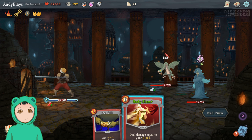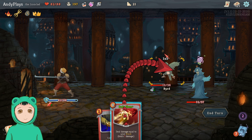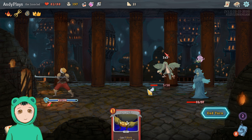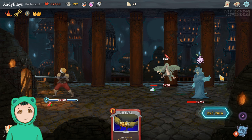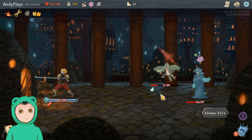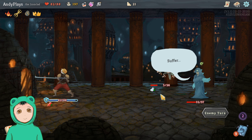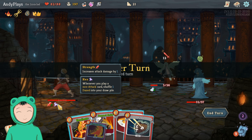We can do Iron Wave, then we can do Body Slam — on the bird maybe, to get rid of it before it becomes an issue. Oh no — flight: receive 50% less attack damage. I totally forgot about the flying bit. Hopefully it doesn't wreck me, but I don't think it will.